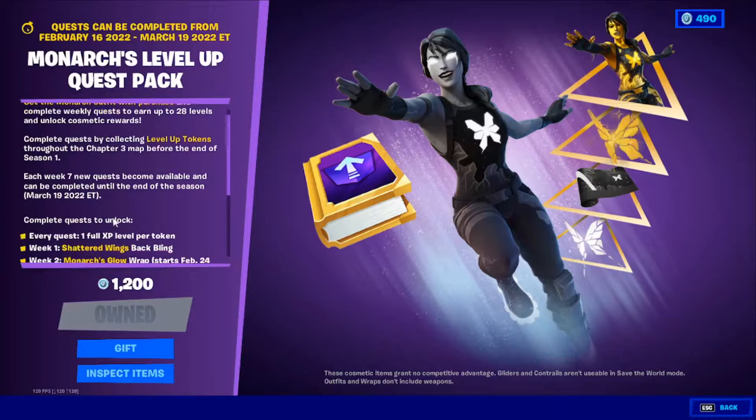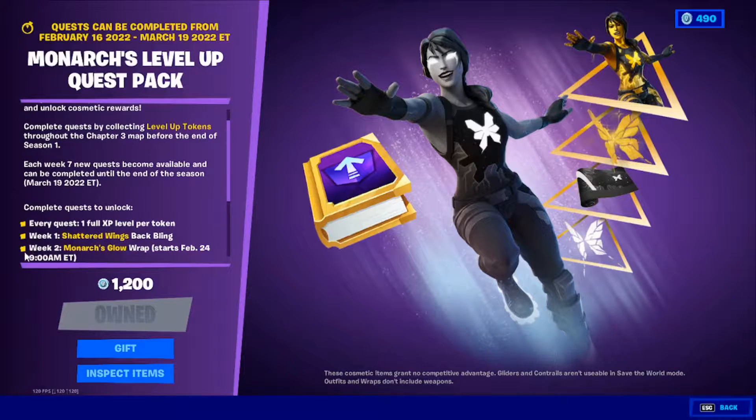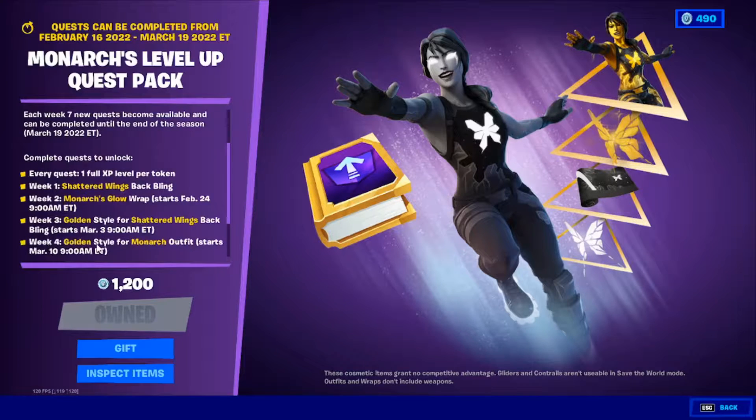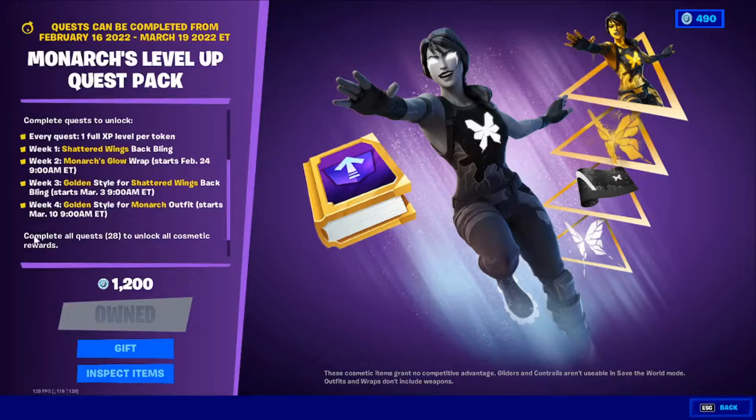Complete quests to unlock every week: Week One — full XP for token; Week One — Shattering Wings back bling or Shattered Wings back bling. Week Two — Monarch's Glow route, starts February 24th. Week Three — golden style for Shattered Wings back bling. Week Four — golden style for Monarch, starts March 10th. I can't believe it's on March 10th — that's my birthday, that's really cool. Complete all 28 quests to unlock all cosmetic rewards.